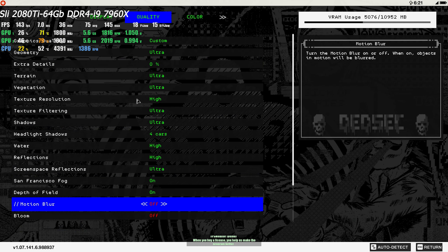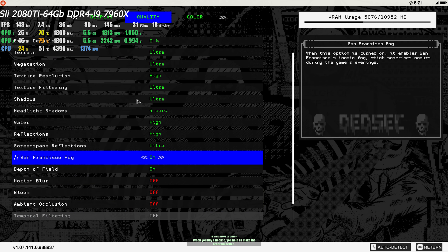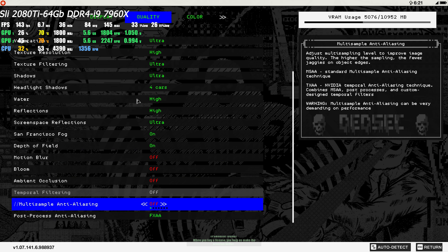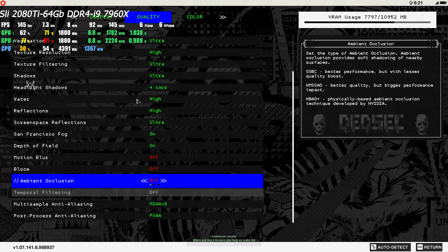We're gonna try to activate some things. I don't like motion blur or bloom. San Francisco fog — yes, definitely, you need that. Should we use this one? I don't know — if I'm using this I'll just kill the whole system, I think. And ambient occlusion — okay, high. Yeah, high.